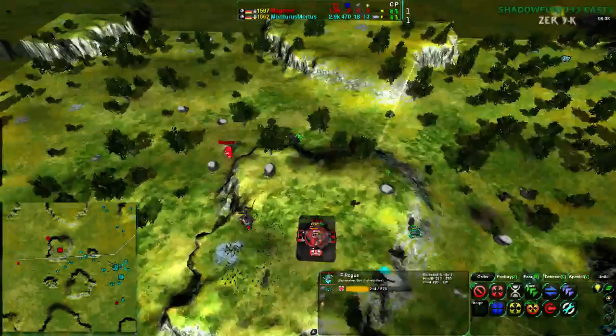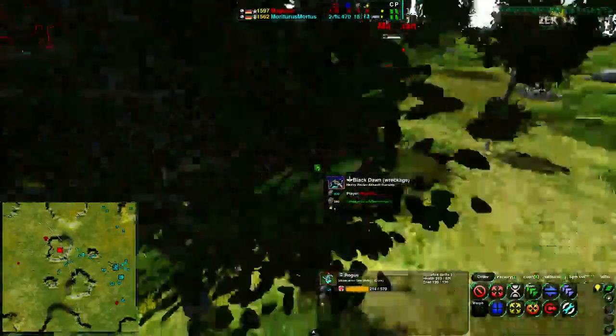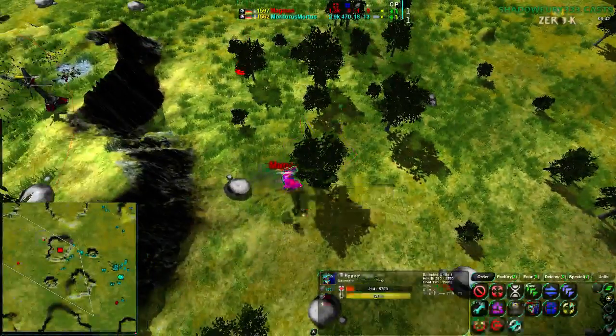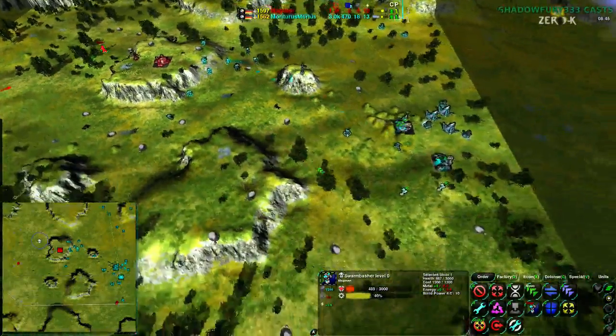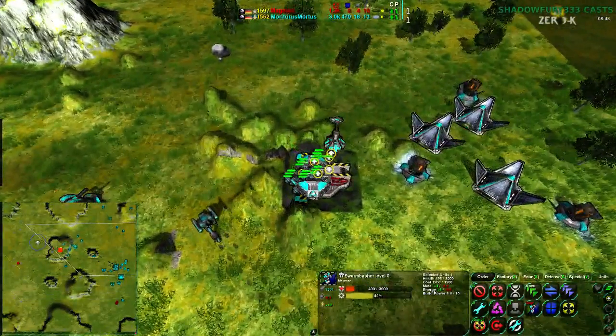There goes the Black Dawn — Black Dawn goes down. Magman's commander is the only thing left that gives them any chance of winning this match. And honestly, any chance — 0.0001% is a chance, right.